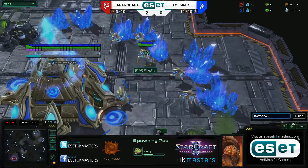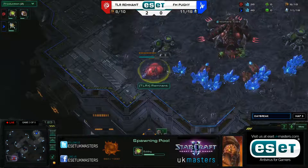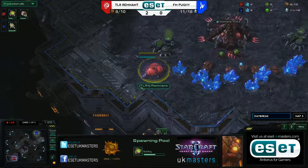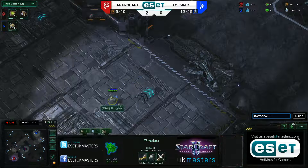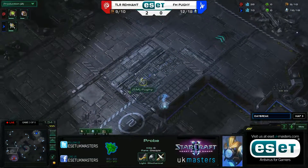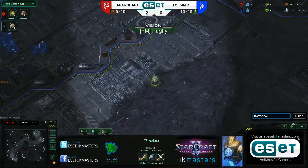All my Protoss anti-cheese bells are ringing right now. I thought you just have to build something cheesier than the cheese that you're being attacked with. No man, it's impossible to be more cheesy than a 6 or a 7 pool. So let's see how Pughie is going to deal with this.